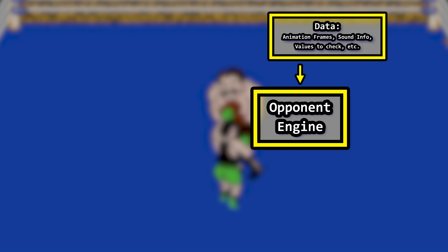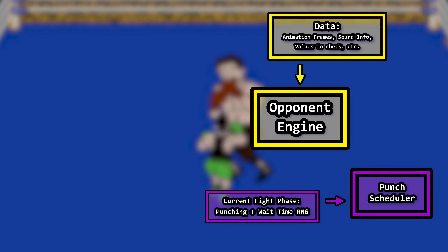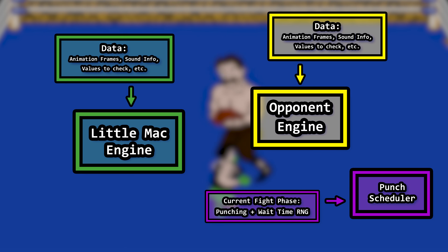Perhaps one engine governs the animation, sounds, conditions, and more for the opponent. Another engine would be responsible for handling the punch scheduler. Yet another would handle the animation conditions for Little Mac. And the engines would need to shift gears when their boxer throws a punch or gets hit.